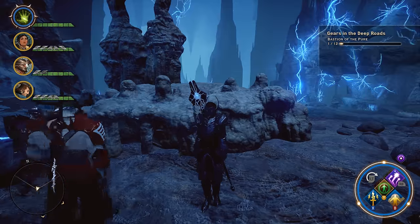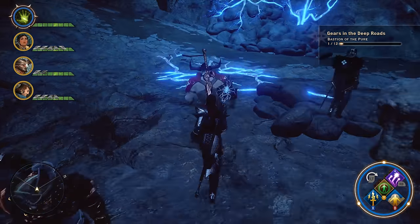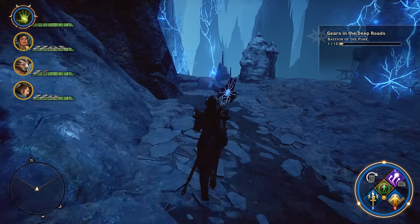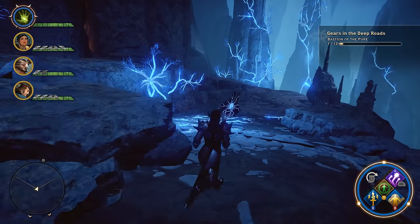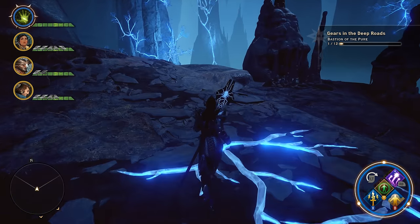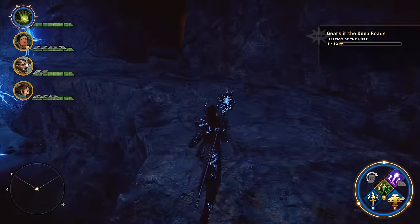For number two, from the location where we found gear number one, which was right behind me, we're going to make our way over in this direction. Head down this winding hill. If this is your first time in here, you are going to get into some combat down here with some of the special dwarf guys that are protecting something you'll find out about later. But you're going to head up this hill.